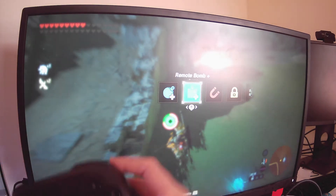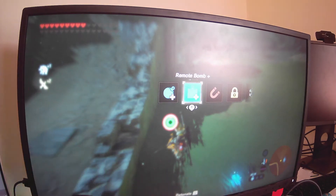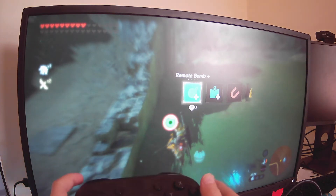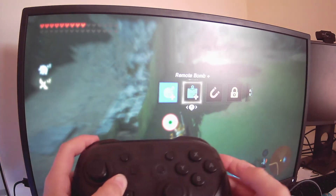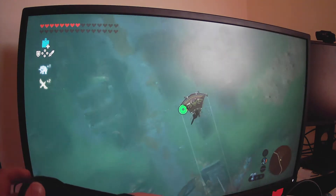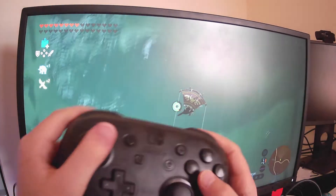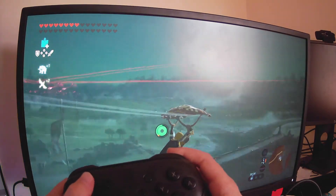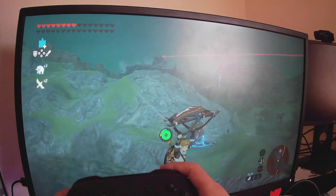So then, after you've done that, you need to get around here — quite close to the bomb. Then you need to go to the circular bomb and place that. Then go back to the square bomb and detonate it. And what I do is look down to prevent lots of lag, because if it's really laggy it can slow you down. So if I look somewhere laggy, it can slow you down — though currently it's not laggy.